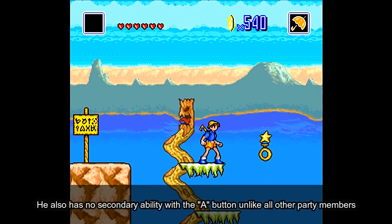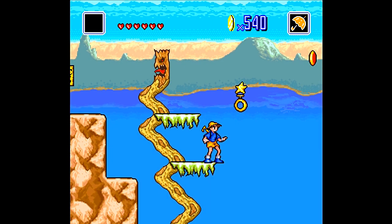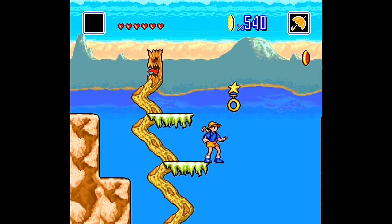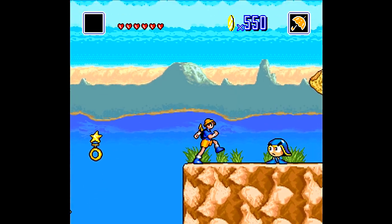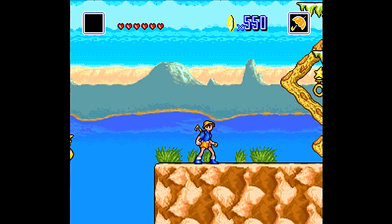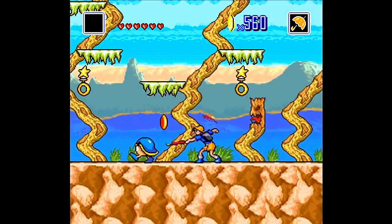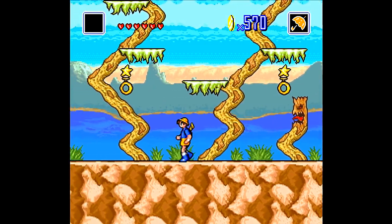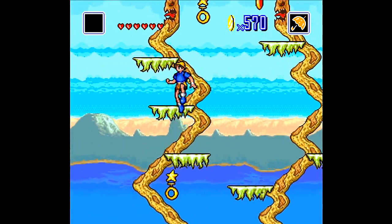Now we're introduced to the hook mechanic, which is what you do when you press the A button. This is actually really fickle — you can't be right next to it, you have to really be on it. I've actually gotten pretty good at it myself. You can kill the bombs that they shoot, too. Remember, enemies pretty much respawn the moment you get them off-screen, so be careful with that!